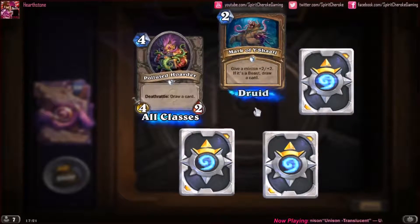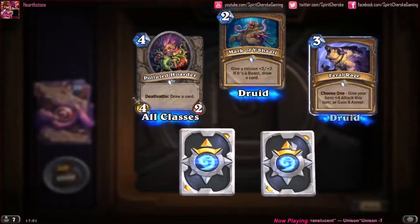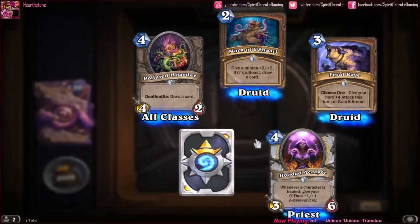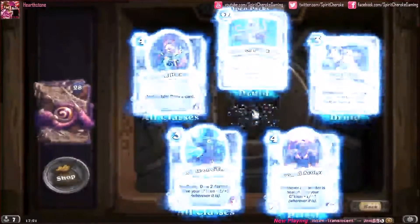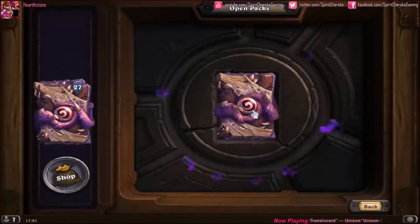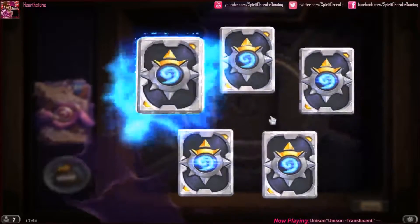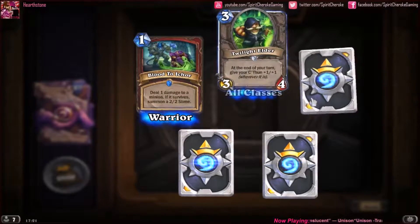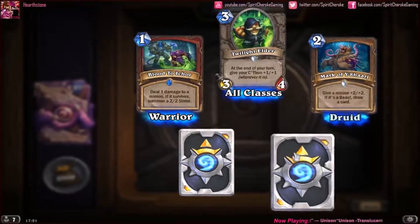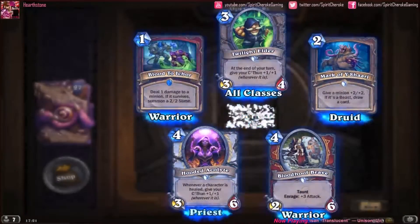Polluted Hoarder, Mark of Y'Shaarj, Feral Rage, Hooded Acolyte, and our rare is a Disciple of C'Thun. I'm probably messing up pronunciations, but eh. Our rare is Blood of Ichor, Twilight Elder, Mark of Y'Shaarj, Bloodhoof Brave, and another Hooded Acolyte.